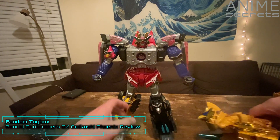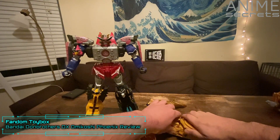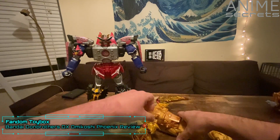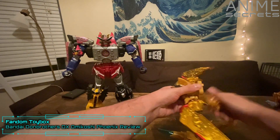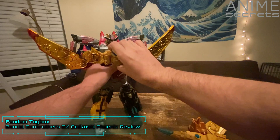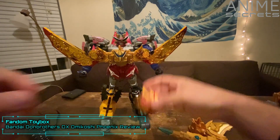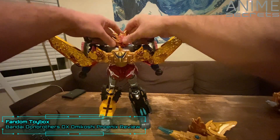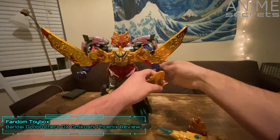Then we take this bird guy here and completely disassemble him. This piece comes off, this piece comes off, we slide that out, separate that, and fold up the wings. This part is going to attach as a chest piece, and this is going to become his new face.